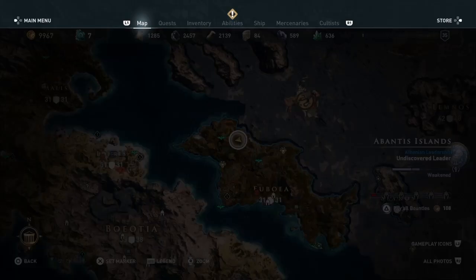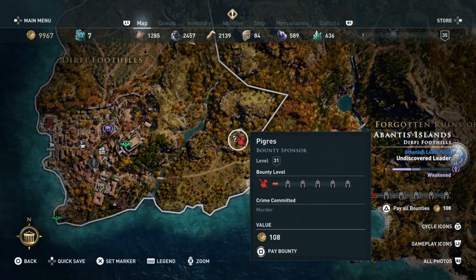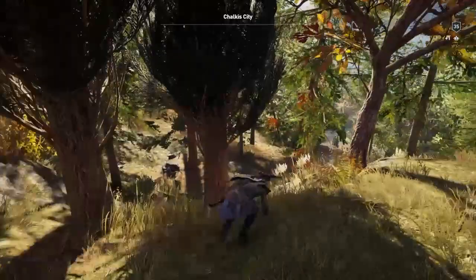You'll find this in the Durfee foothills, down here. It's where the sponsor of the bounty on Earth is, so we'll take care of him as well. We're going to fast travel to Poseidon Temple, jump off, and then run around the back of it and down onto the road as fast as possible.